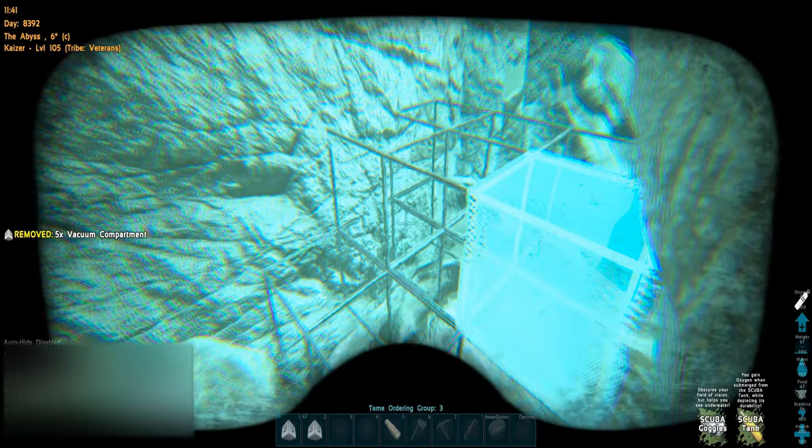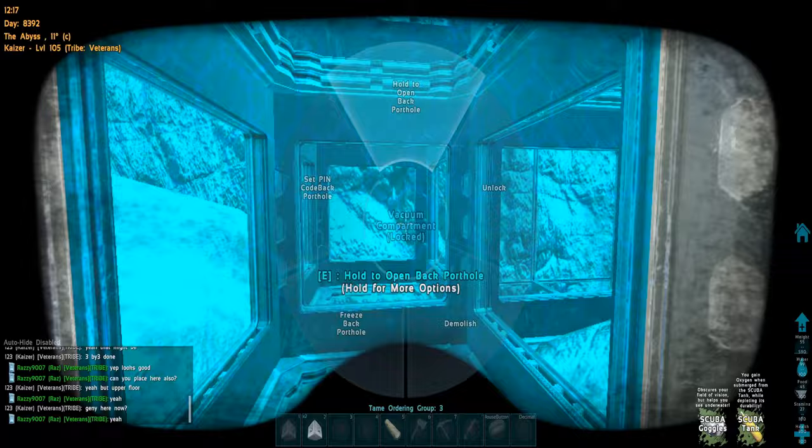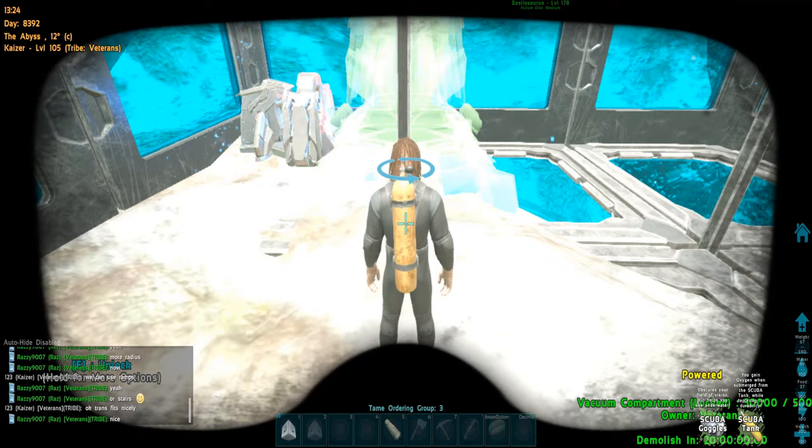Three by three is done, we have a few more left but I think I need them for defenses. The generator is placed as well and we're in business. This is where it all started — remember this dearly, this is the new era. So we had a transmitter, I placed it right next to the tek generator.